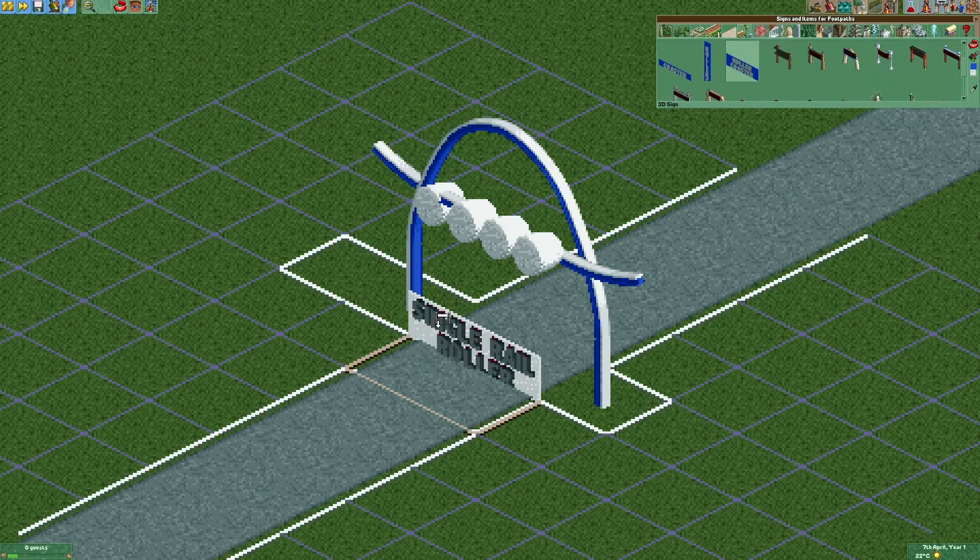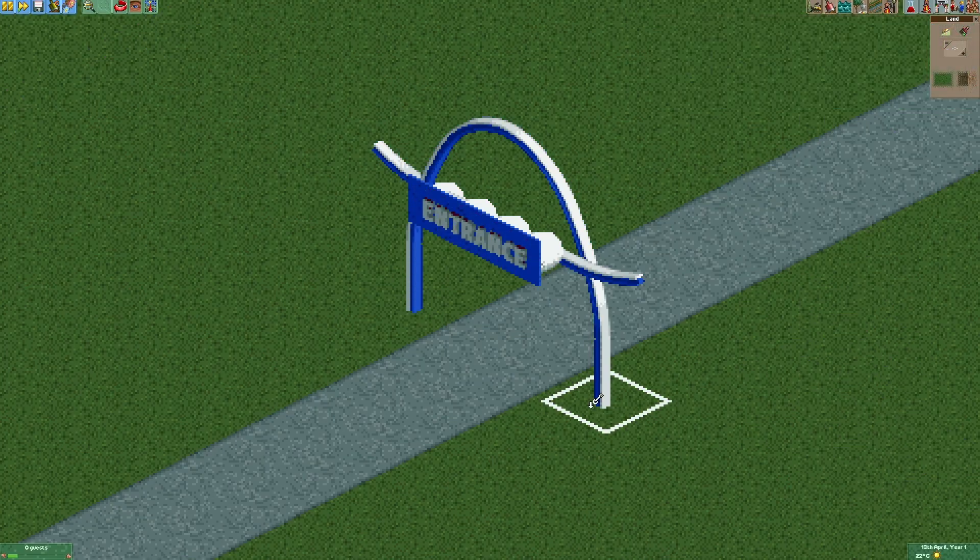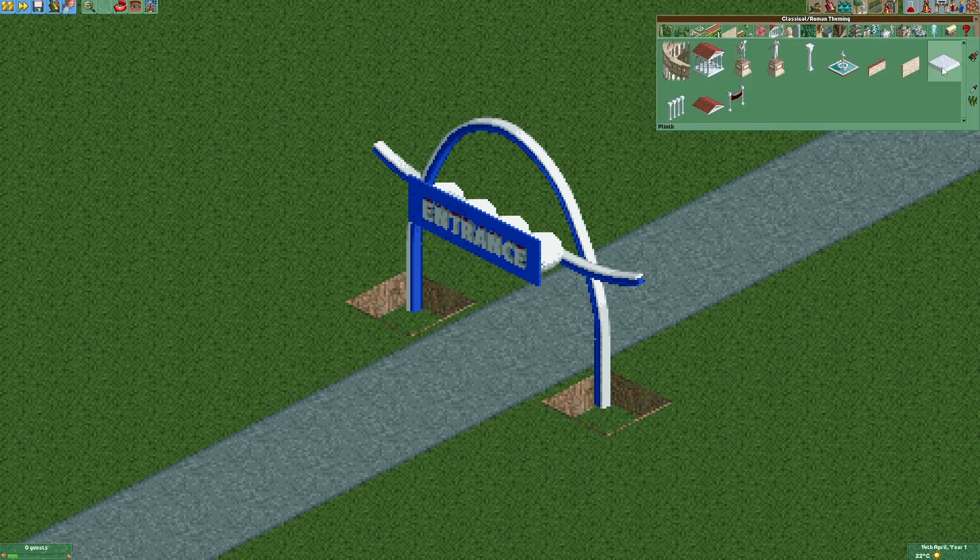As our next step we're gonna add the sign. To give the arch a nice foundation we're gonna lower the ground here and place two of those blocks.